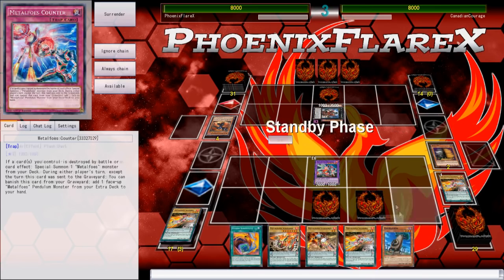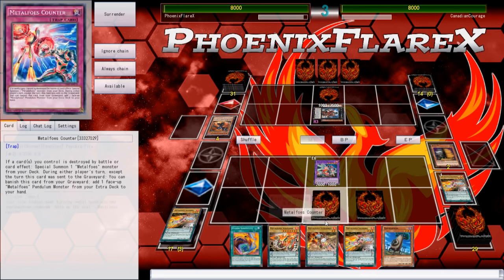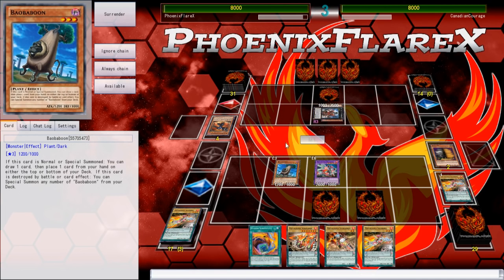He just normal summons Farfa, mills 3 off Dante, and passes turn. He mills his Fusion Substitute, which is a bit unfortunate, but he wasn't really going to be doing any Fusion Sub plays regardless. And I've got Fusion Substitute in my hand from the previous turn, because I drew Lunalight Black Sheep off my Metal Foes Fusion.